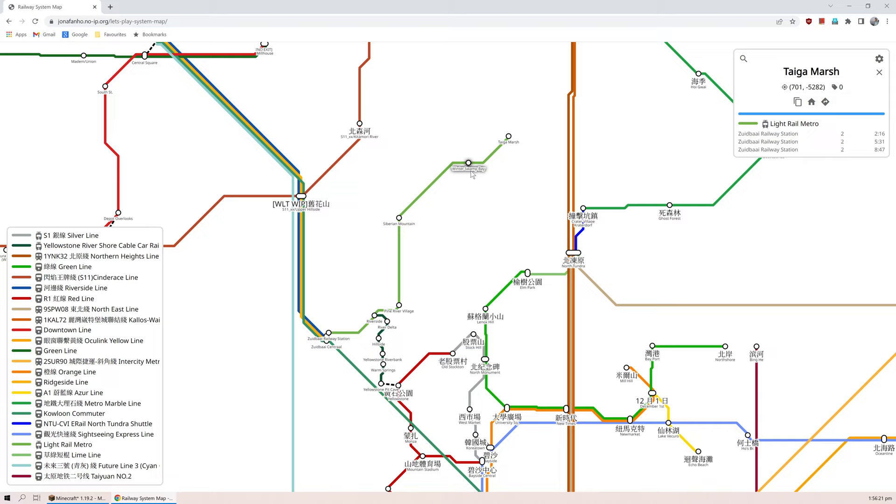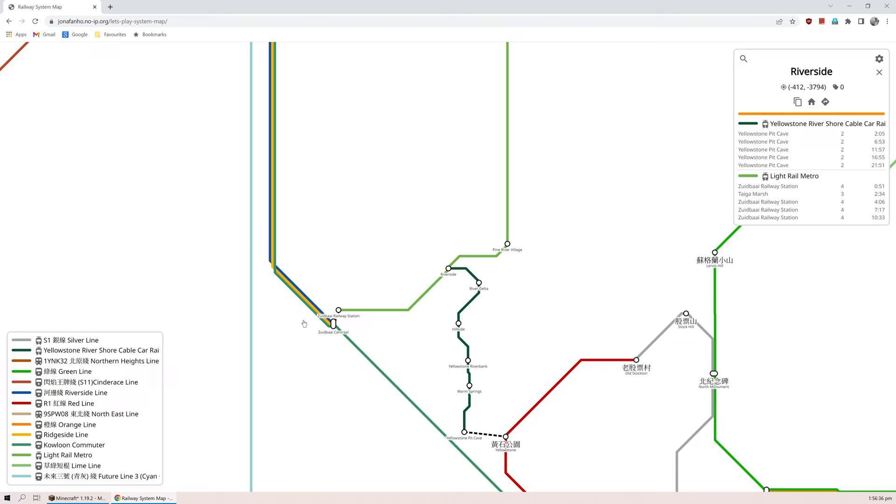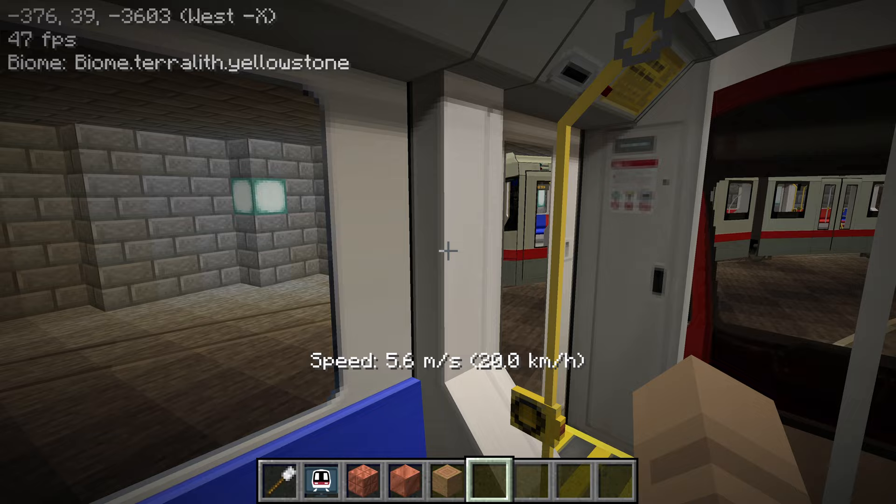Winter Swamp Bay was the station name I forgot. Siberian Mountain, Pine River Village, and then Riverside. After Riverside, you can change to the Yellowstone River Shore cable car. I remember riding that in one of the episodes. The train's going really slow around here — maybe it's just rounding the corner.